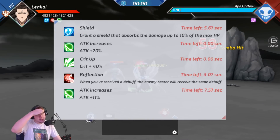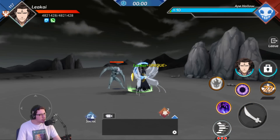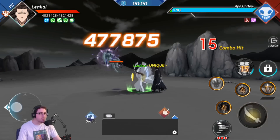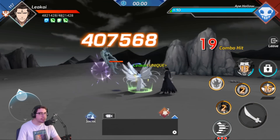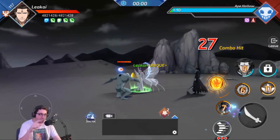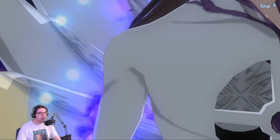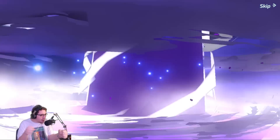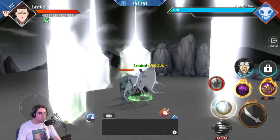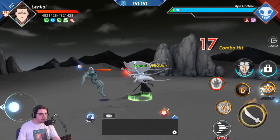So what does that actually give him? Reflection — when you receive a debuff, the enemy caster will receive the same debuff. That's ridiculous! Because in this game, there's a lot of people that stack debuffs and give lifesteal and stuff like that, or stun the enemies. That's a straight, like — 'I'm stunned? You're stunned.' type of thing. I like it. So we'll do that — pop that off, big explosion. I love it! I want to get him. That's definitely super, super cool.